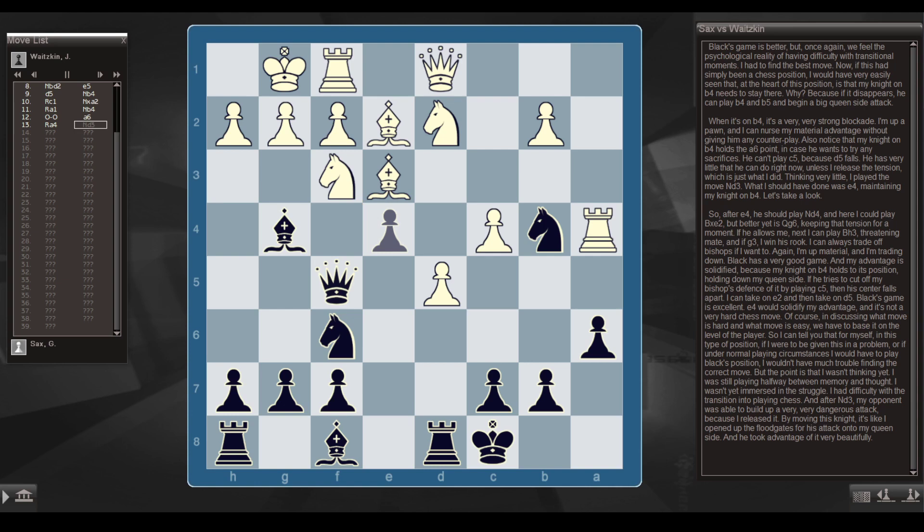Let's take a look. After e4, he should play Nd4, and here I could play Bxe2, but better yet is Qg6, keeping the tension. If he allows me, next I can play Bishop to h3 threatening mate, and if g3 I win his rook. I can always trade off bishops if I want to — I'm up material and trading down. Black has a very good game, and my advantage is solidified because my knight on b4 holds its position. If he tries to cut off my bishop's defense by playing c5, his center falls apart; I can take on e2 and then take on d5. e4 would solidify my advantage, and it's not a very hard chess move.